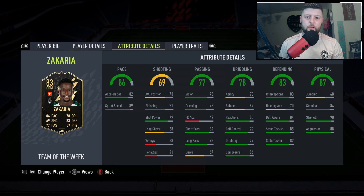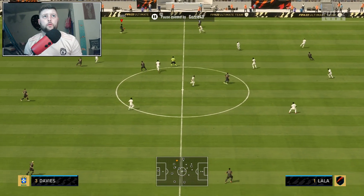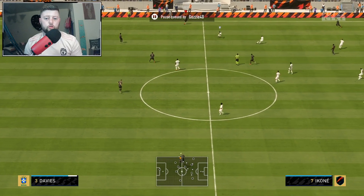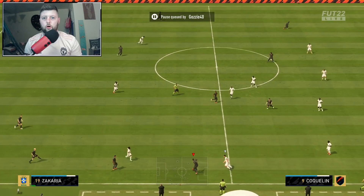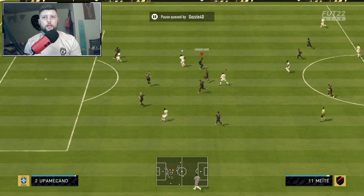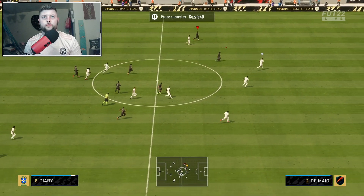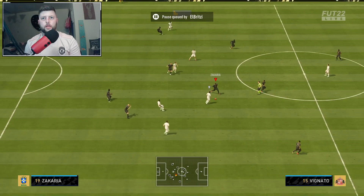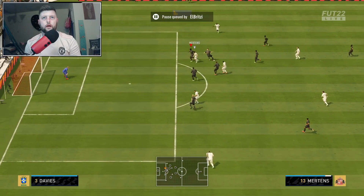If you're running a Bundesliga team, Zachariah is going to mop up the ball across the midfield. He's one of those who can just literally play out of his feet — he's a very very strong lad. You can see him bullying his way through, holding on, and always getting back, which is exactly what you want from him. It's not just the positioning but also how much he tracks back.